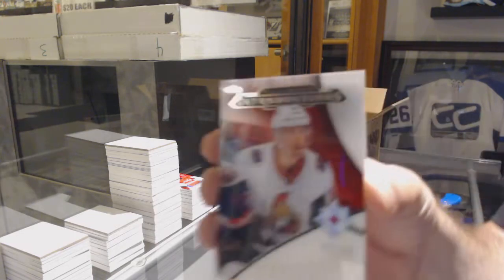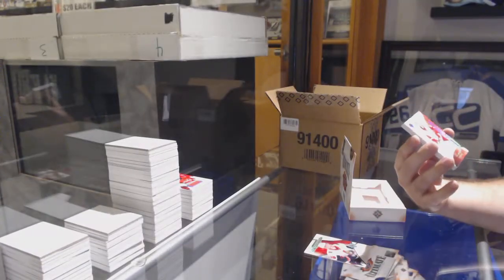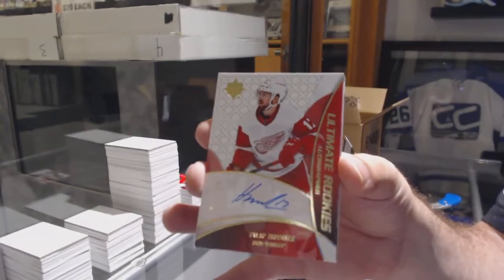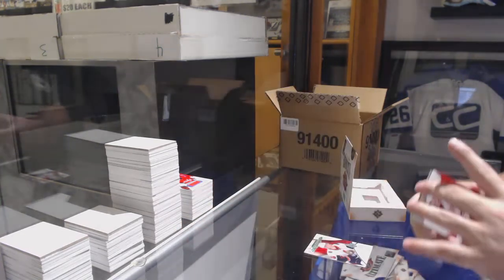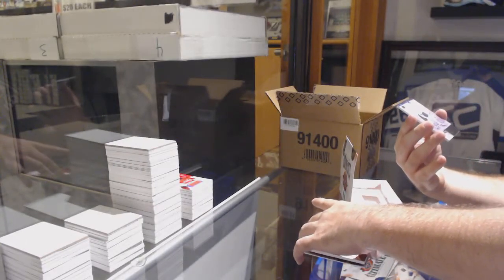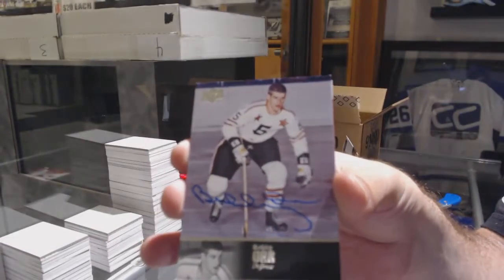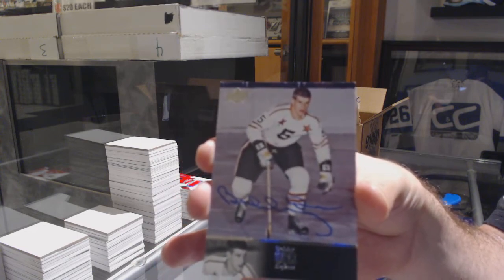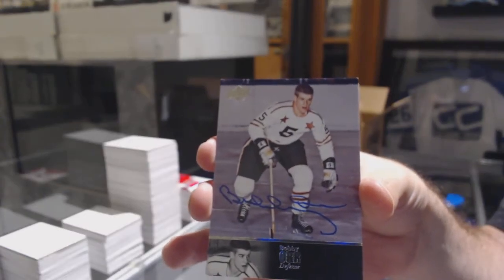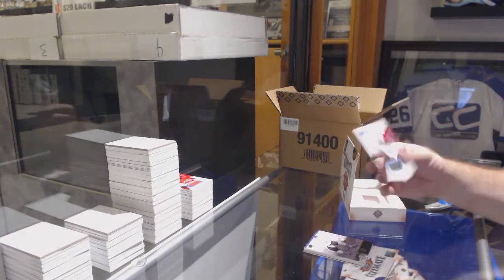We've got for the Ottawa Senators, Maxime Lajoie. For the Red Wings, the 175 — Philabronik. LaFontaine's Group B. Retro rookie auto, Philabronik. Second one of these. For the Boston Bruins — Bobby Orr. Can't go wrong with getting two of these in a night. Bobby Orr, Legends Auto. And for the Minnesota Wild, Jordan Greenway jersey.